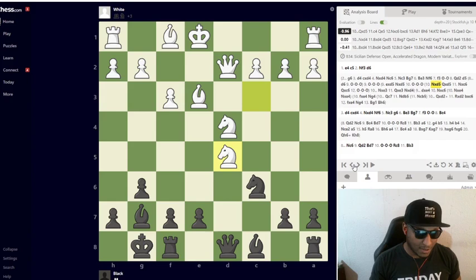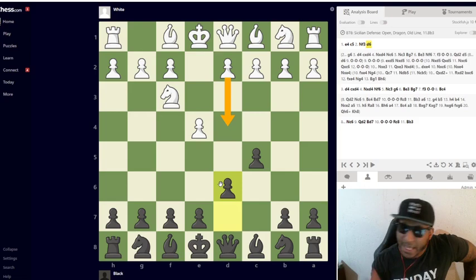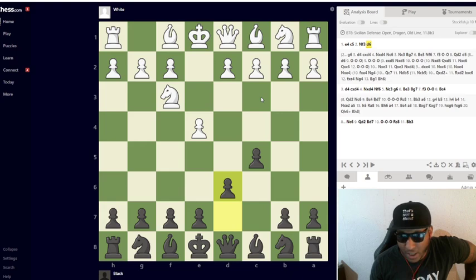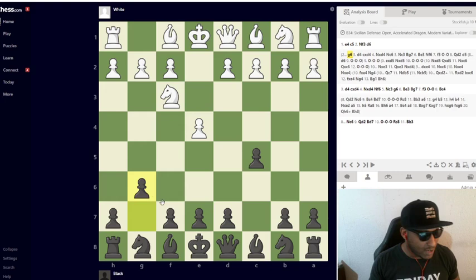This is exactly why the Accelerated Dragon has served me the best to this day. Let's look at both variations one more time. After e4 c5 Nf3 d6 — if you play d6, you're either getting mated or you need to play very tactical and know that he's about to come at your head as quickly as possible. But if you play g6 — it's a little bit different. They have the same name but they're honestly completely different things.